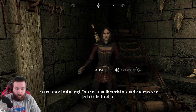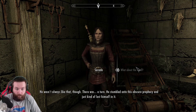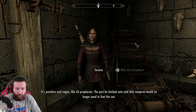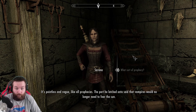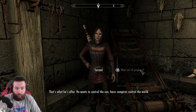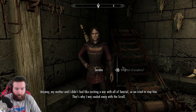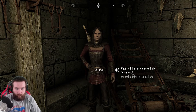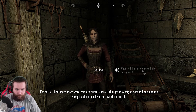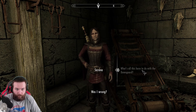He wasn't always like that though. There was a turn - he stumbled onto this obscure prophecy and just kind of lost himself in it. The part he latched onto said that vampires would no longer need to fear the sun. That's what he's after - he wants to control the sun, have vampires control the world. My mother and I didn't feel like inviting a war with all of Tamriel, so we tried to stop him. That's why I was sealed away with the scroll. I'm sorry, I heard there were vampire hunters here. I thought they might want to know about a vampire plot to enslave the rest of the world. Was I wrong?